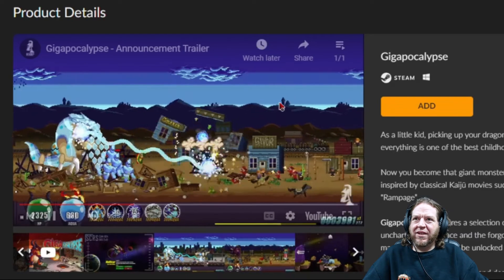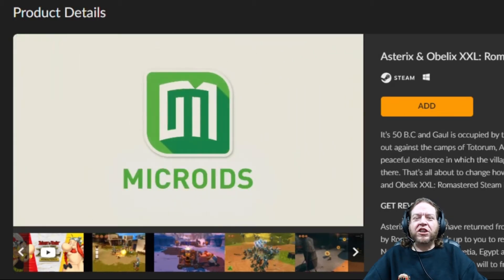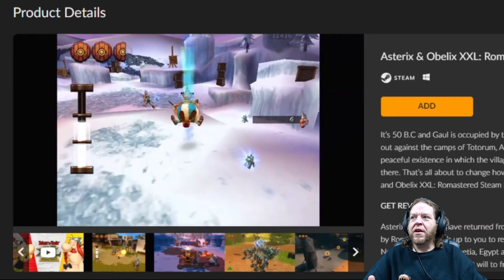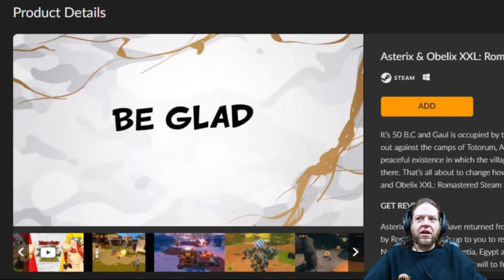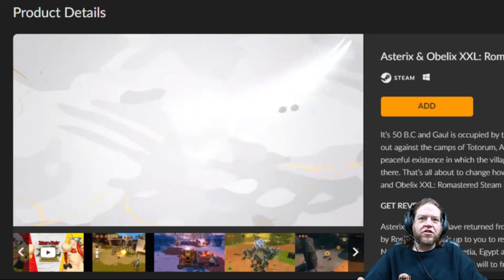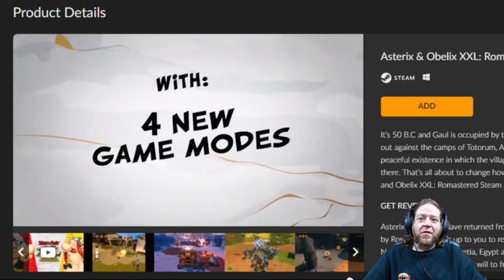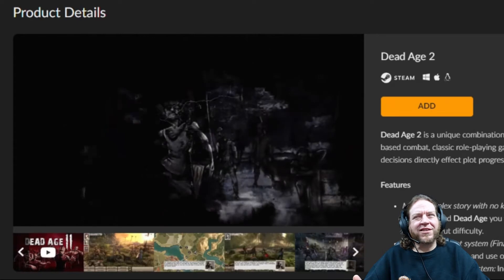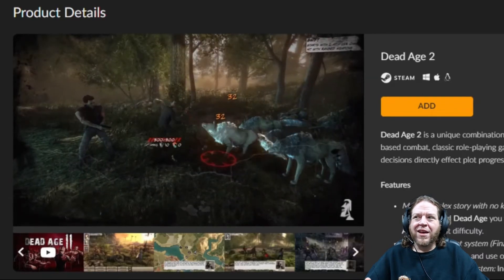Asterix and Obelix — I love these guys! When I was a kid I read all the comic books, and I have a bunch of these games in my retro collection. These are remastered versions with more 3D graphics. If you're into Donkey Kong Country, Banjo-Kazooie, or Super Mario 3D-type adventure games you would like this. The graphics look fantastic — if I were going to buy any game in this collection it would be this one, but not at four dollars minimum.